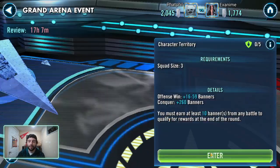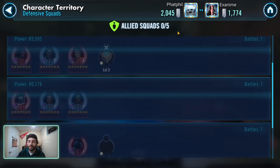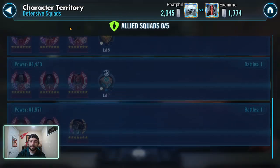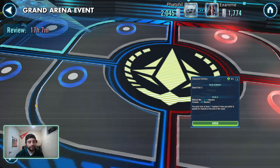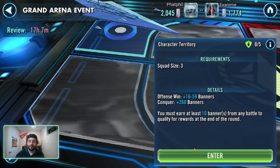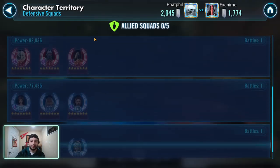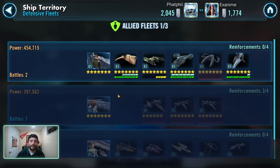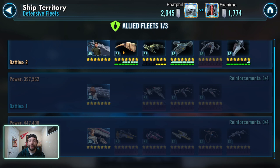We got holds on our Executor. I don't think I got holds anywhere else — no holds on characters — but he got stuck on the ships. My Negotiator did not get any holds, but Executor held strong. We got two battles out of that and ended up winning.